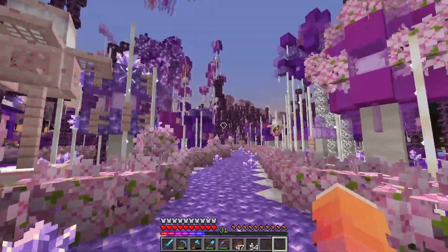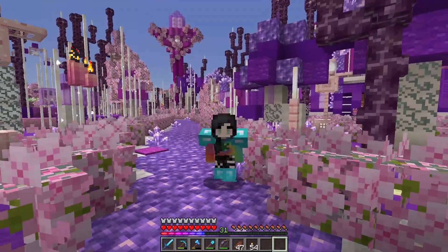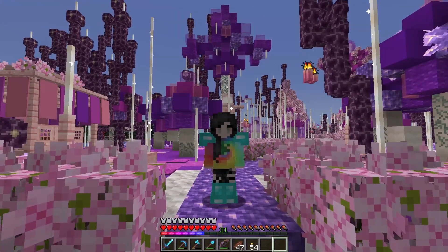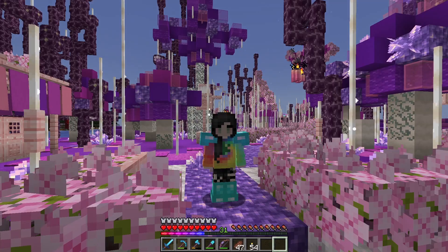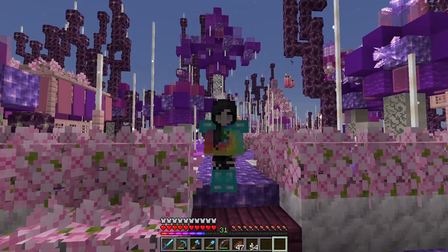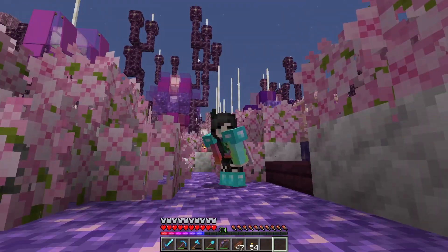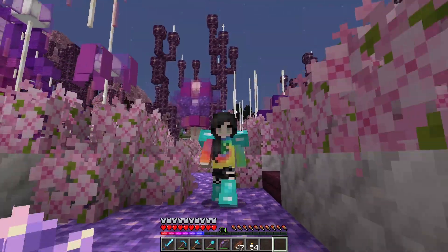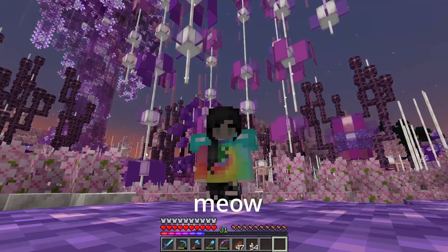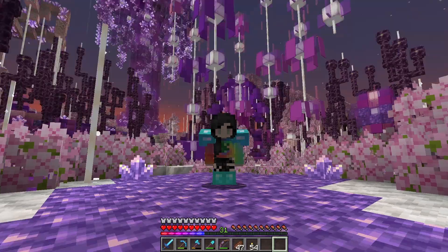We are going to start work on something a little bit different today. I've been working on this purple area a whole lot, and honestly the next thing I want to do in this area is build a huge library, but I don't have the leather for that. So before we do anything like that, we'd have to do a cow farm — and that's not really something I feel like doing right now. Right now I feel like working on our little cherry area — our beautiful Japan-inspired cherry blossom area!